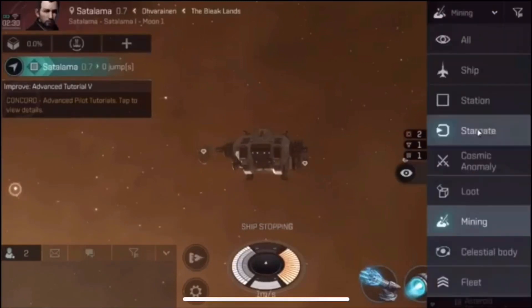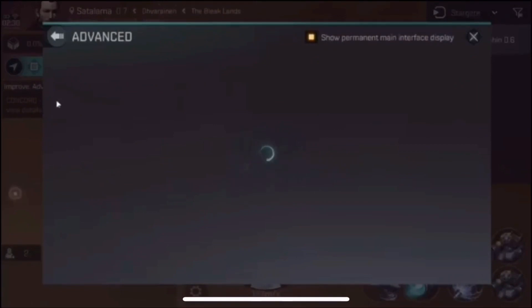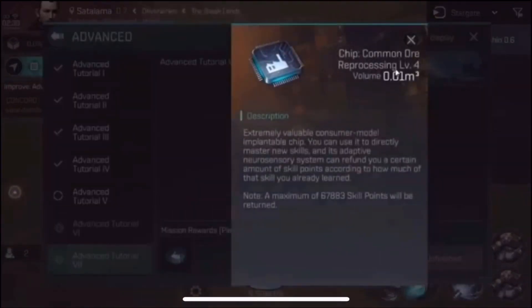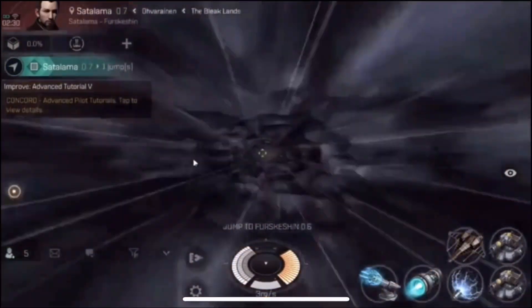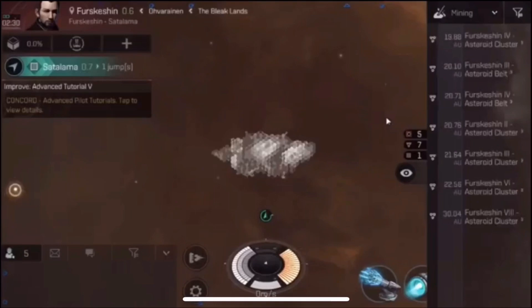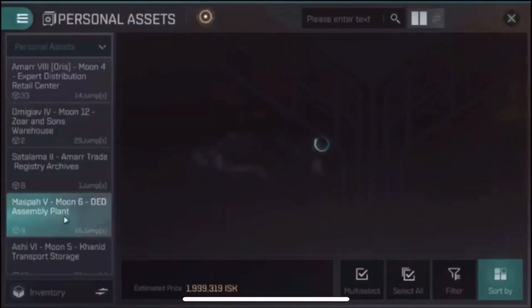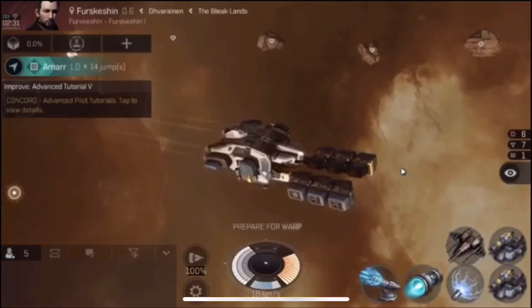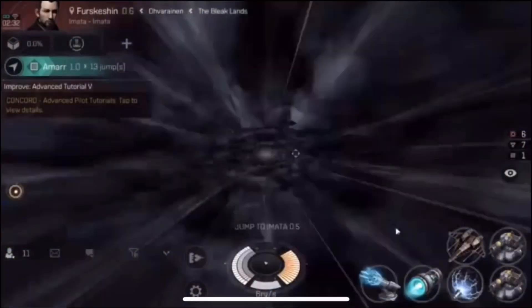We are staying in high sec and we are mining Pyroxies. When I did the video yesterday I realized how much income could be made by just mining Pyroxies and selling them right away. If you look at the advanced tutorial rewards, one of the skill chips you're rewarded with at the end is for common ore reprocessing. This is a very important skill for miners — if you go out and mine all day and reprocess the ore into minerals without any skills, you are wasting a ton of money. We sell the Pyroxies without ever reprocessing because it's such a valuable commodity right now due to its use in those encounters from the last video.